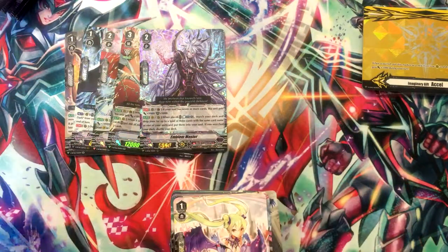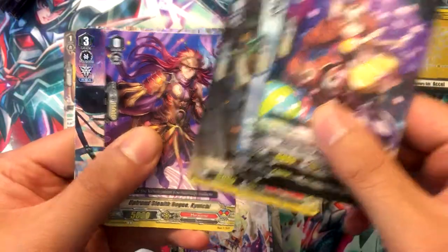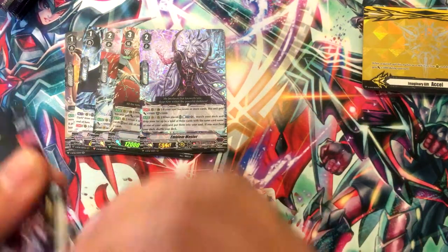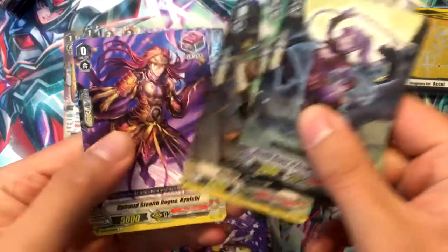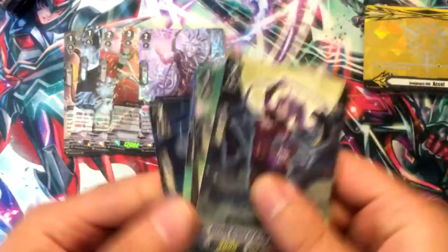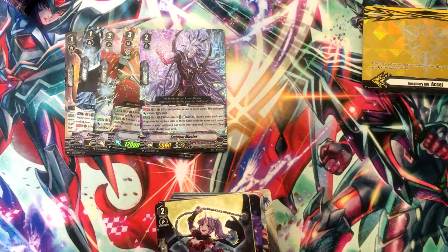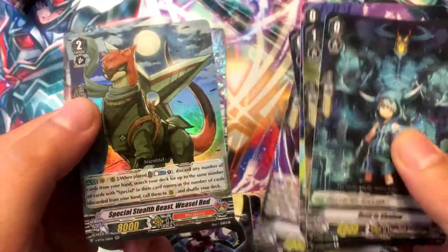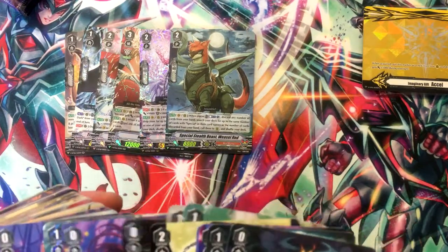Now we're on the right side. No hollow — just two rares. No VR yet, at least I don't think so. I'm going to be very embarrassed if I find out I skipped over a VR. Special Stealth Beast Weasel Red. I hope I didn't skip over one.